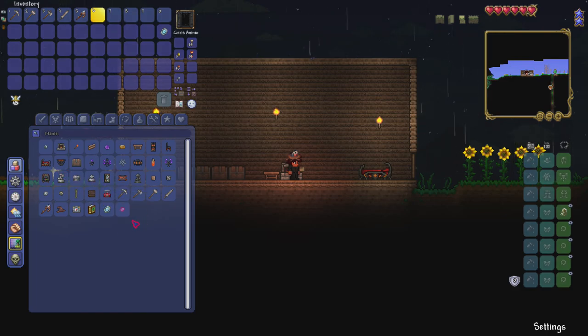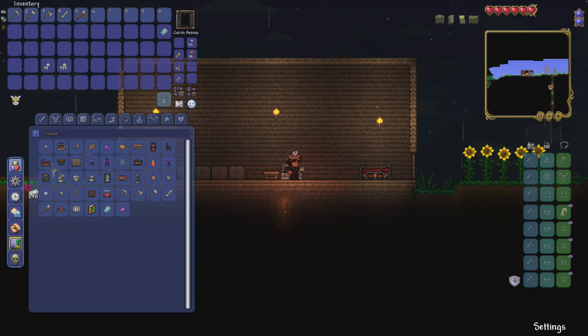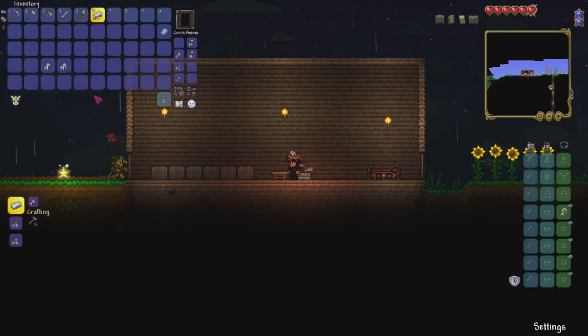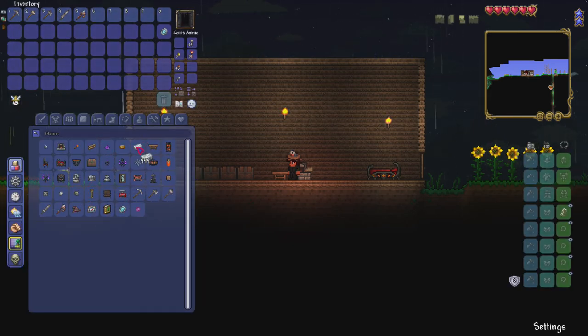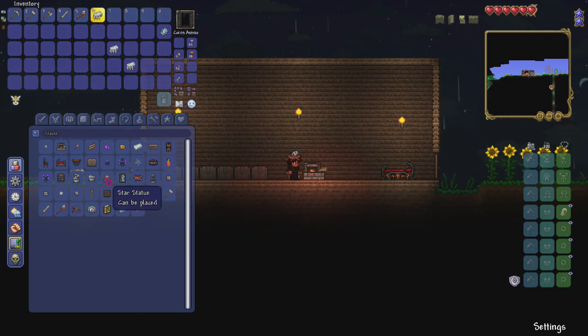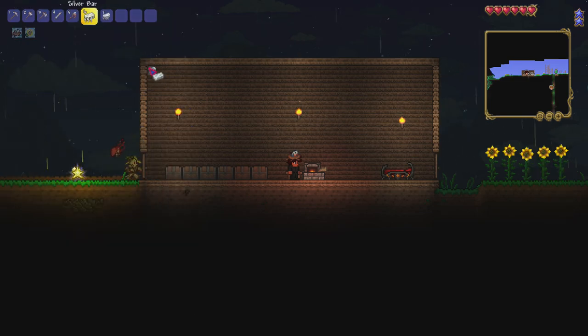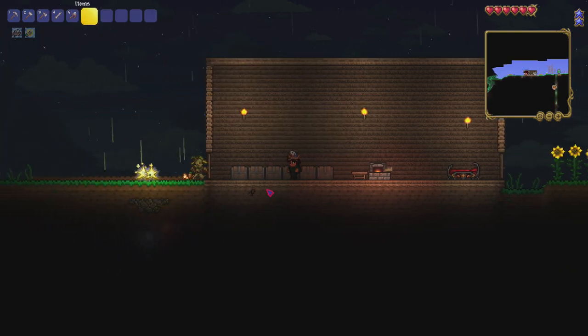We've done silver already — we need 25 bars to research silver bars. Since we already researched silver ore, we can just go to the duplication menu, grab a whole bunch of silver bars — done. We don't have an anvil yet so we can't craft everything, but we're getting there. I see two stars falling down — that's great for mana stars collection.